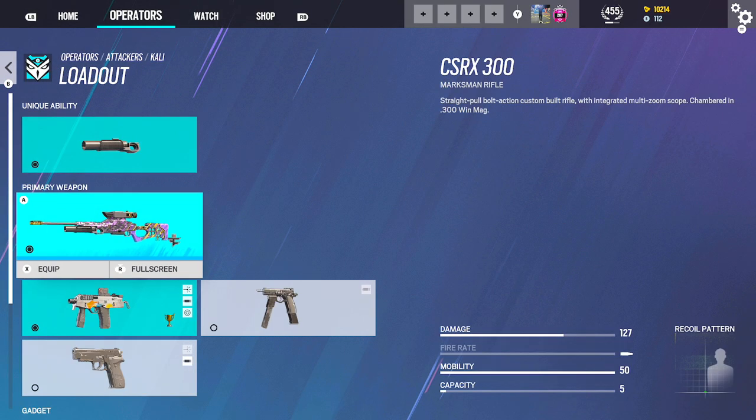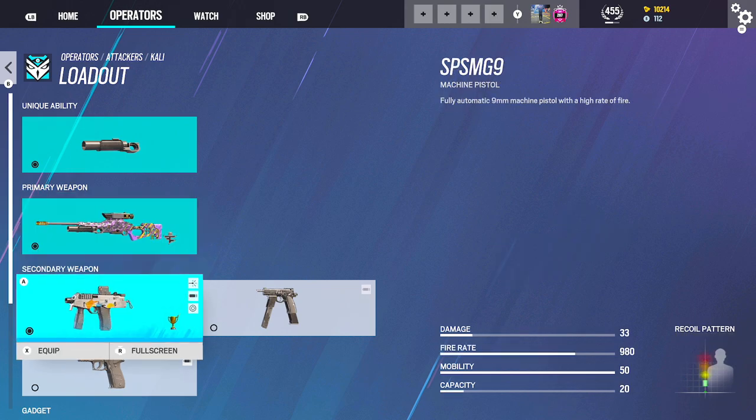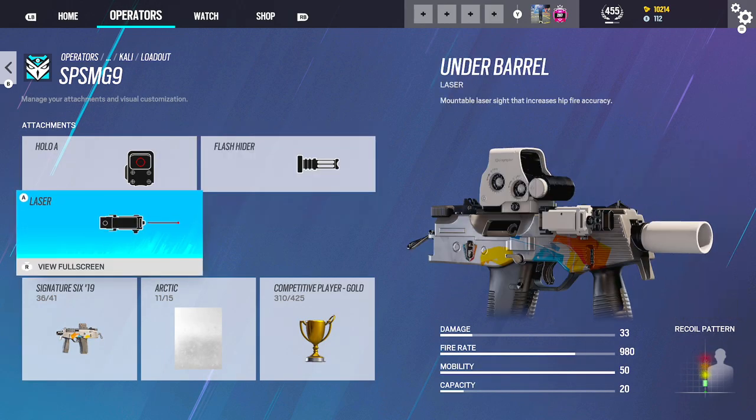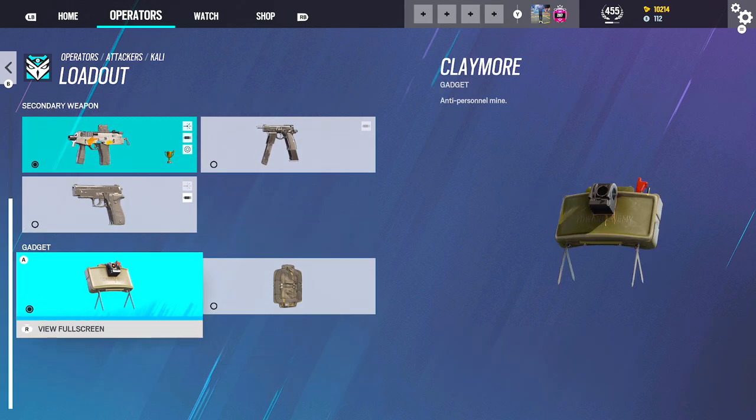Kali — you can't run much on Kali. You'll want to run her LCS: Hollow, Flash, Laser Sight. Claymore.